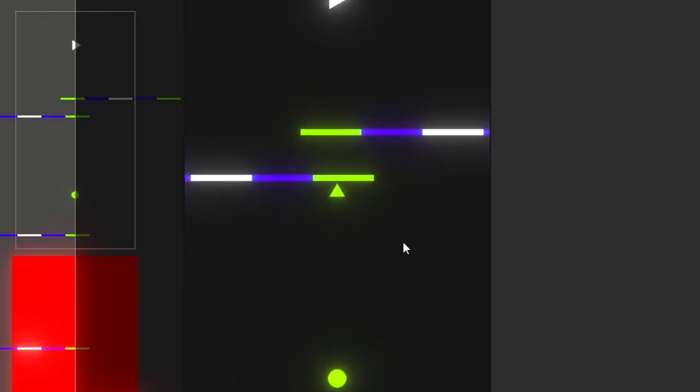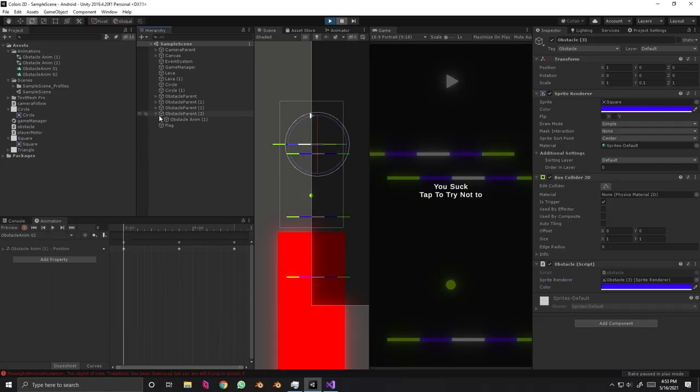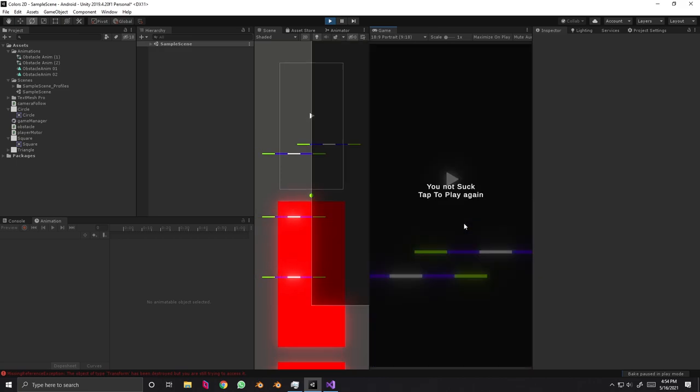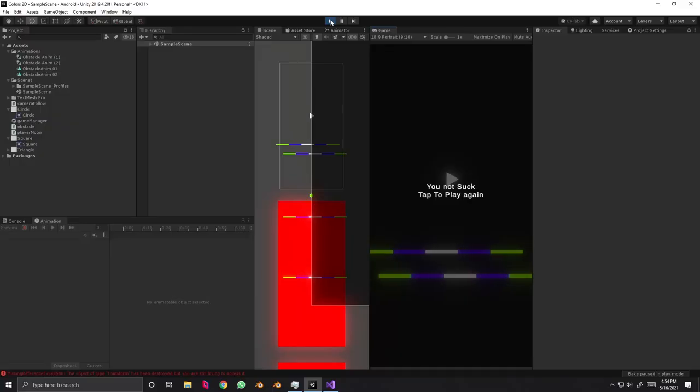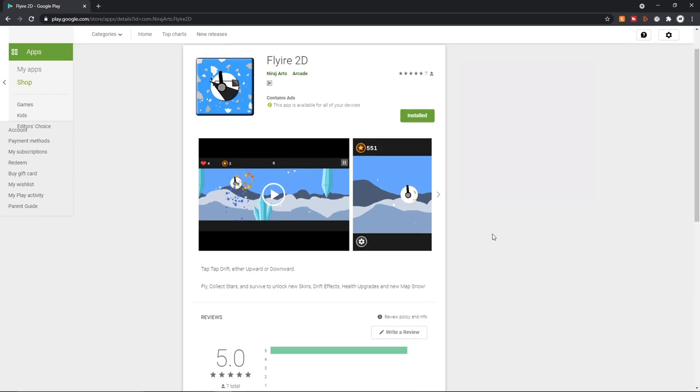Let me check the colors properly — yeah, we're done, it works properly. As you know, I like to publish my games on the Google Play Store, so I want to work a little bit more on this game and turn it into a mobile game.